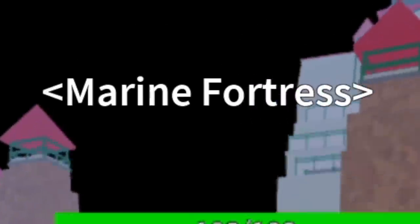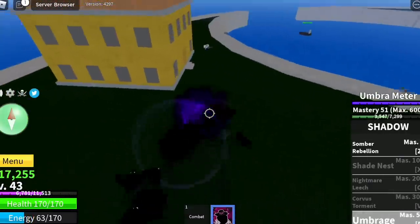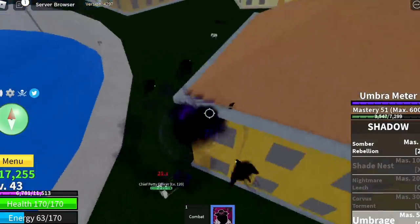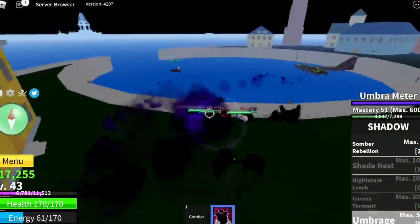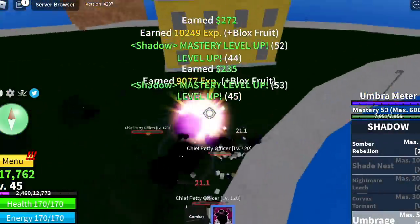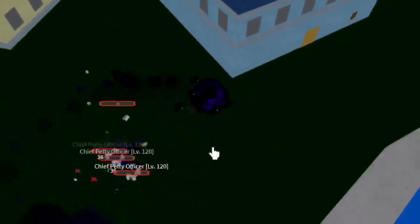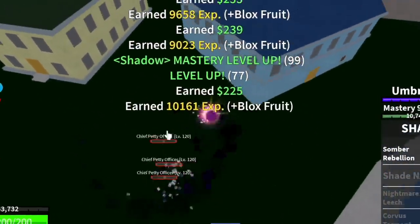Next up, the Marine Fortress. Is this too early? No guys — we're going to use the Umbrage. Check this out, this is the Flight of the Shadow Fruit. You can use this to lure and damage your enemies at the same time with the same skill. We're going to take advantage of this skill and grind here until we reach level 75.